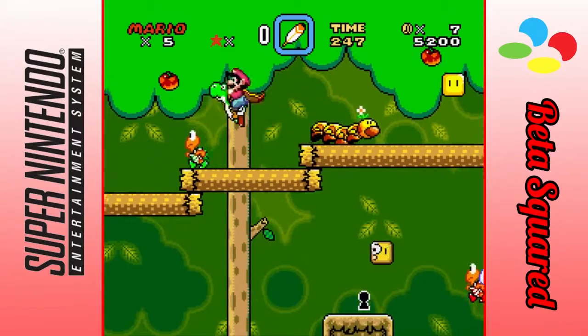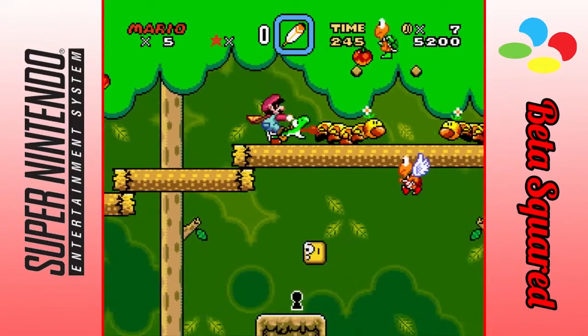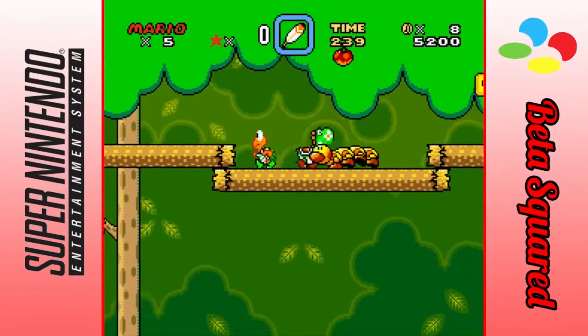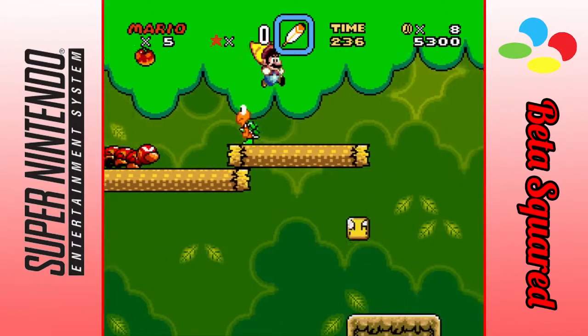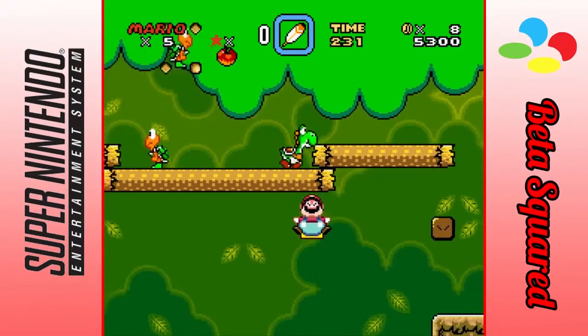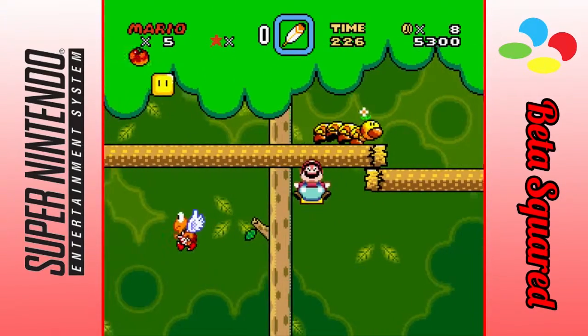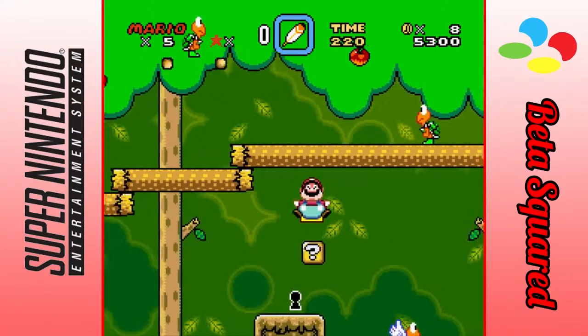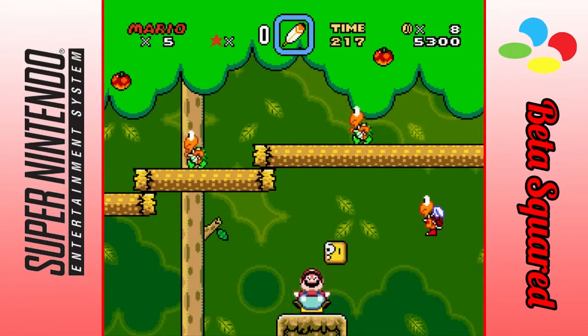There's a secret down there, but I don't remember how to get it. I can't use Yoshi to get it, so I have to just abandon the poor little guy. This might be the first episode in this series with better audio.